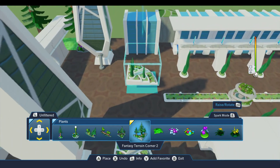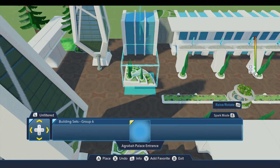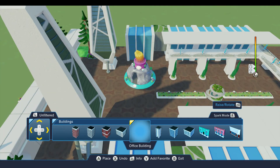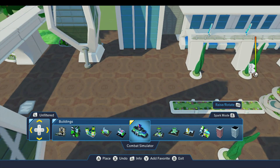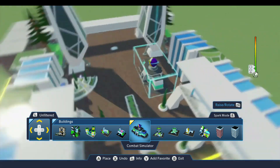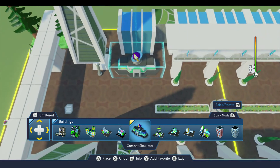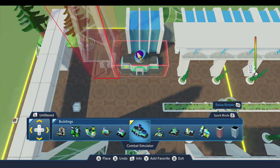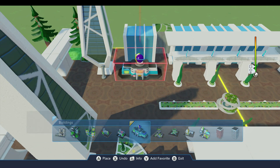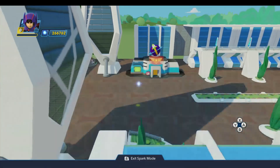For the other side, this is the entrance for Buzz Lightyear's ride, and you'll need the Toy Story in Space playset for this. Under the Buildings category — going left — we're looking for the Combat Simulator. We're going to back this right up against the building, over here, and it's got to be centered on there. So like that. So that looks pretty good — that's taking shape nicely.